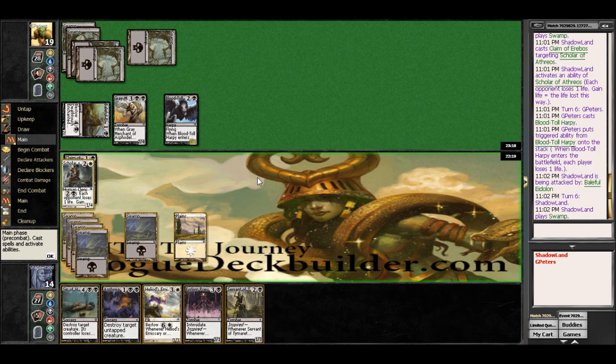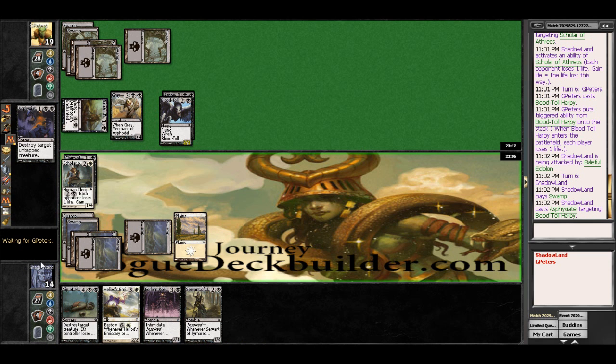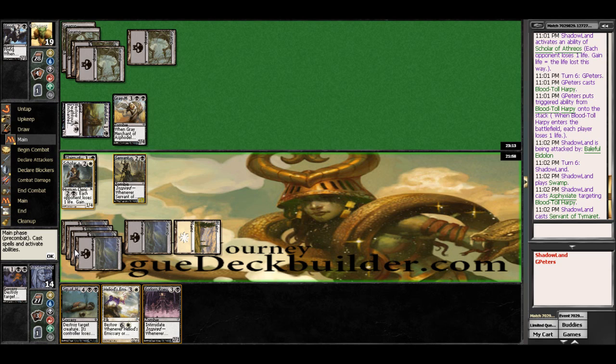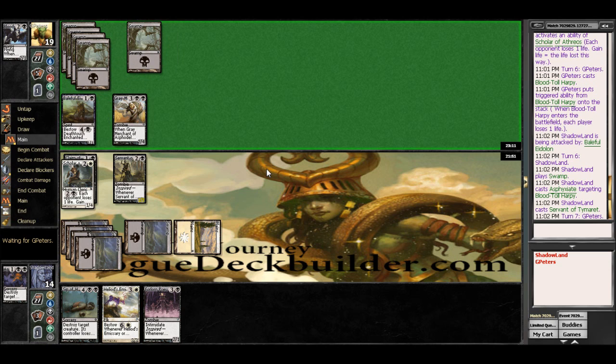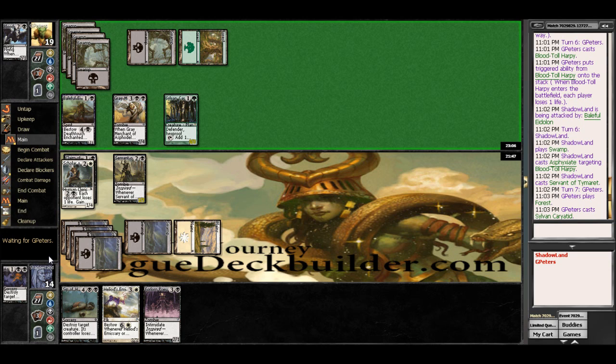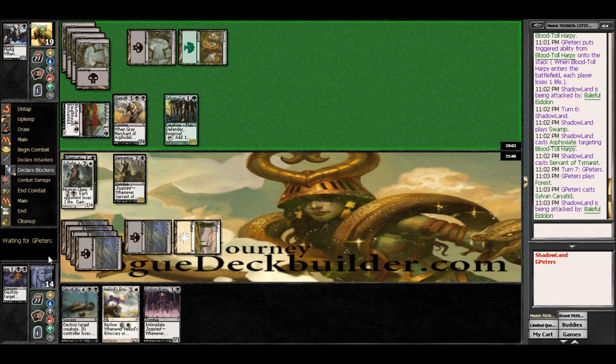Servant of Tymaret seems really nice, as we can actually Asphyxiate this turn — that Blood Toll Harpy, which has the Flying. And we'll cast this Servant here. So we'll take another one here. That's fine.